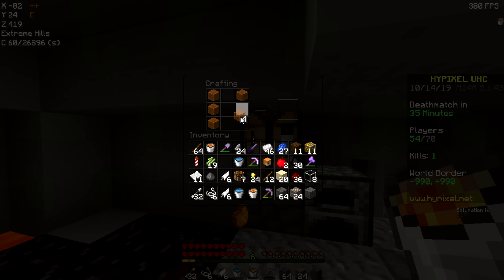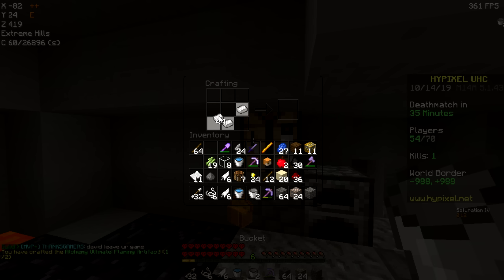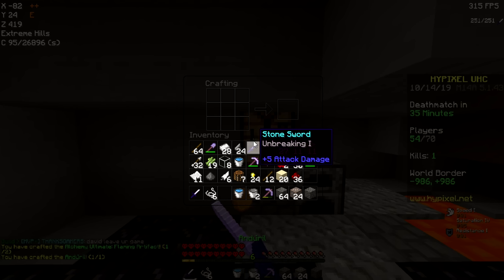Alright, so finally we can actually make our blazing artifact right here. I believe it's just like this — yeah, and then we got that. And then we just need two of these, iron blocks as well. Make it like this, and we got Andriel. Perfect.